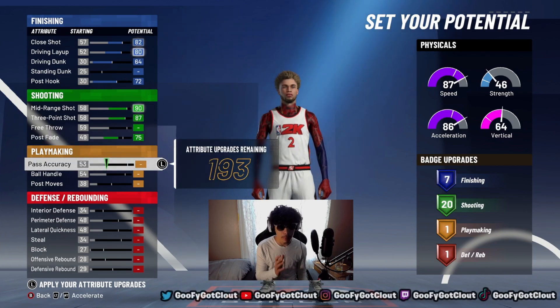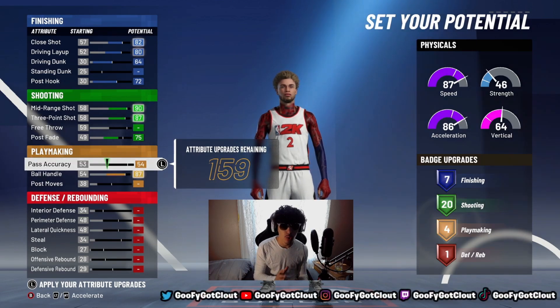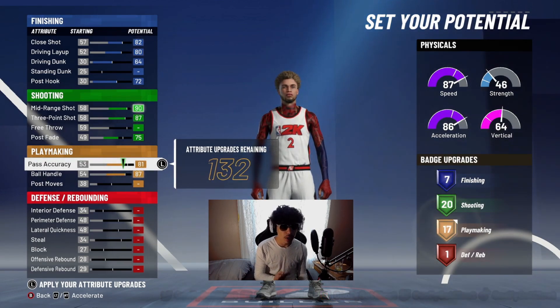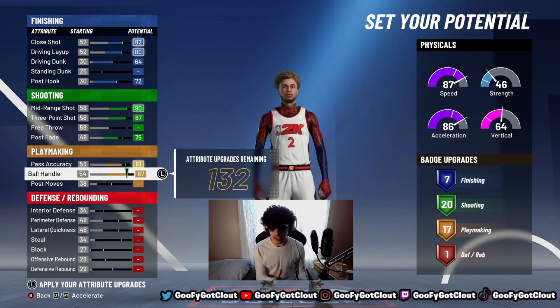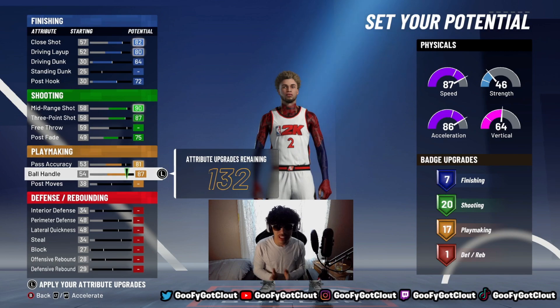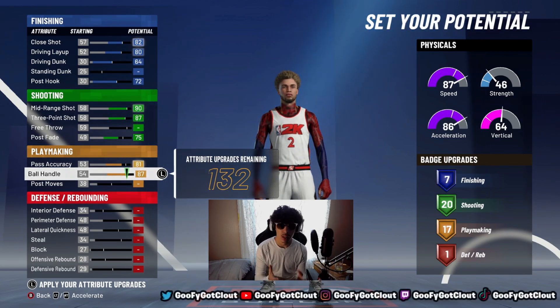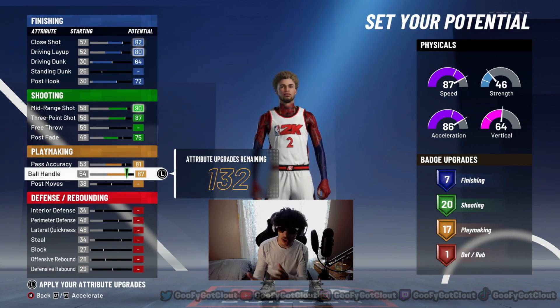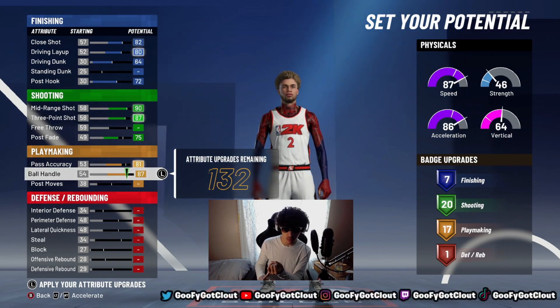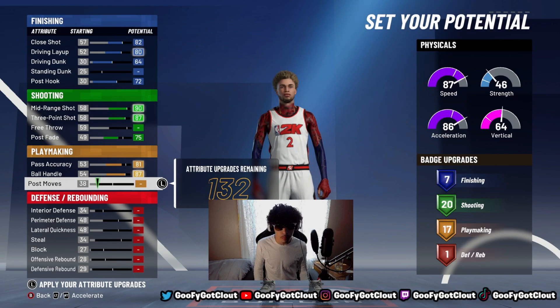Max out your ball handling, and put your pass accuracy to 81 — don't max it out, just 81. That gives us 17 playmaking badges. You might think 17 isn't a lot, but combined with seven finishing and 20 shooting, you've got badges all over — and we still need defensive badges on top of that.